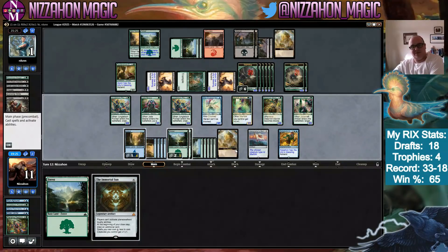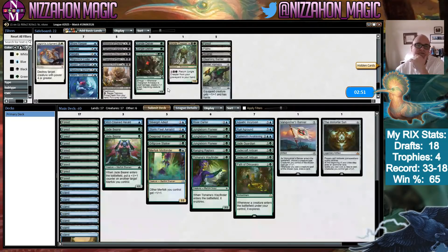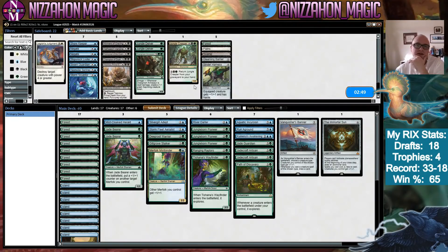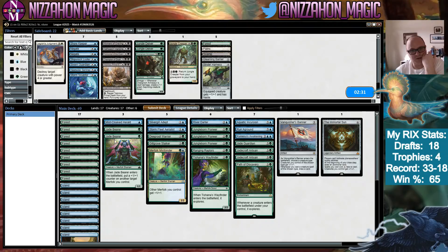What do we do against that? Do we want a grindier Jungle Delver kind of thing? Do we want another unblockable creature for when they lock down the board? I don't think we do — they're just too mediocre. We just have to draw our Miscloaked Herald earlier. We can control that, right?